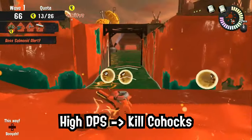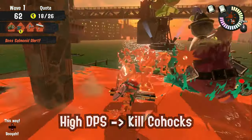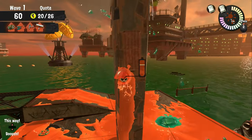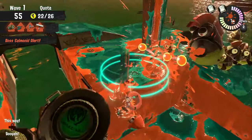High DPS weapons — like Sploosh, Carbon, and Slosher — should spam their weapons to kill Cohock and protect teammates with no DPS. They also come in handy during Rush and Goldie Seeking.